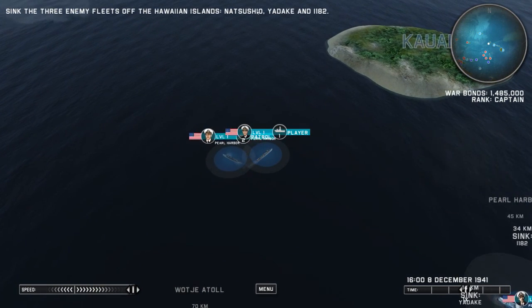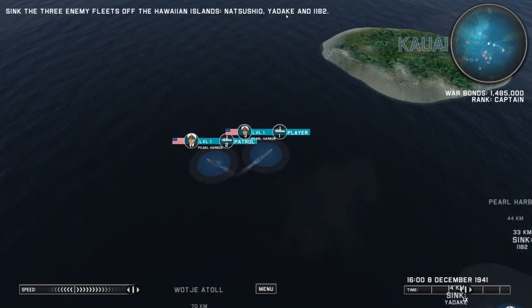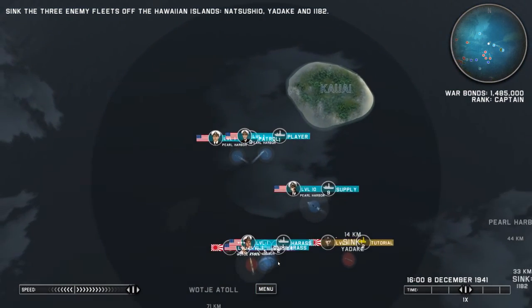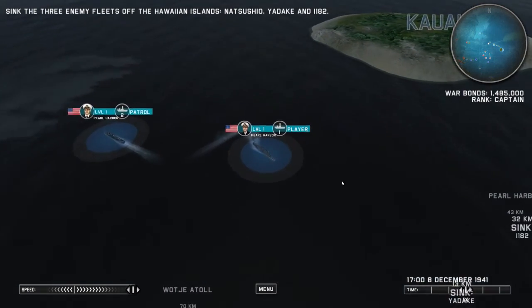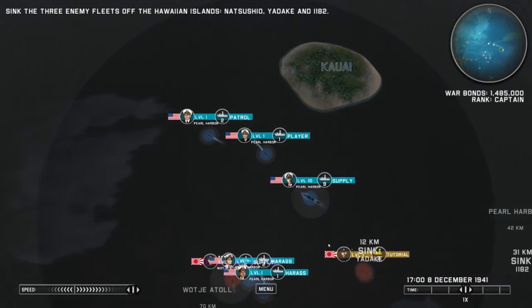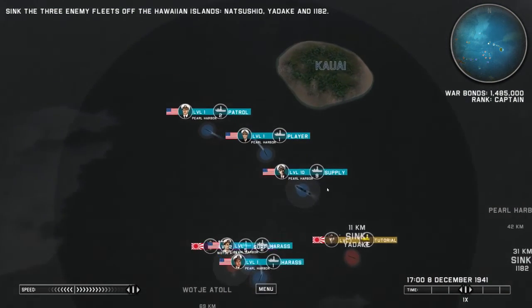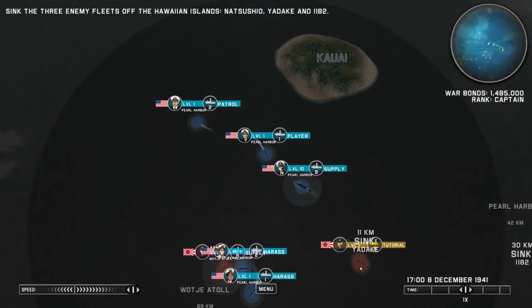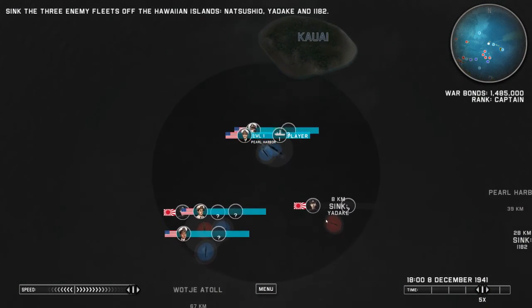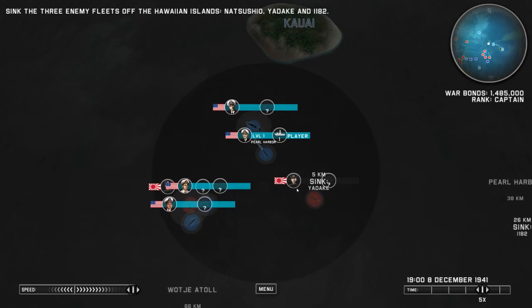Sink the three enemy fleets off the Hawaiian Islands: Natishu, Yatake, and 1182. I guess the ships over here — we're still sort of in the tutorial phase, so that's why these ships are pretty weak and easy to defeat. Later on you get more weapons and different types of ships, and things get a whole lot more strategic. Let's go ahead and take out these remaining ships.